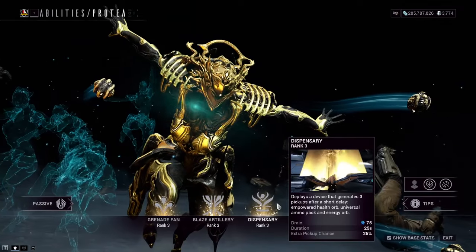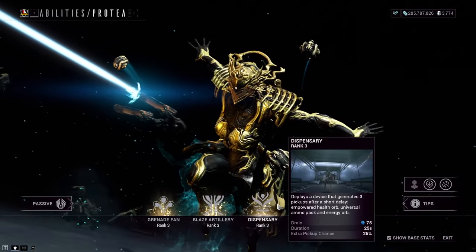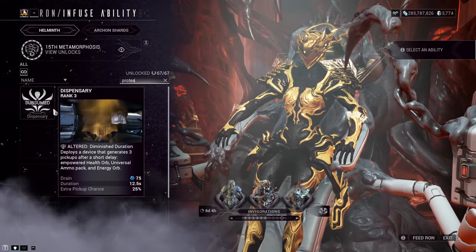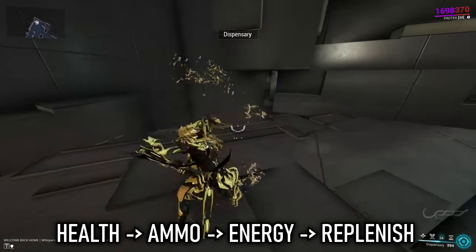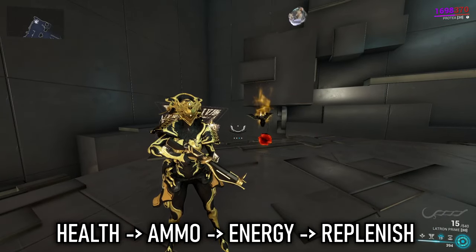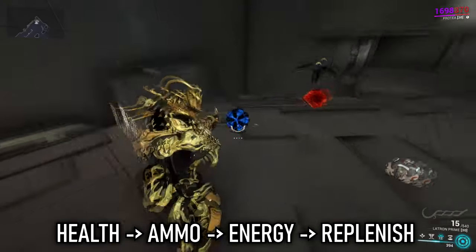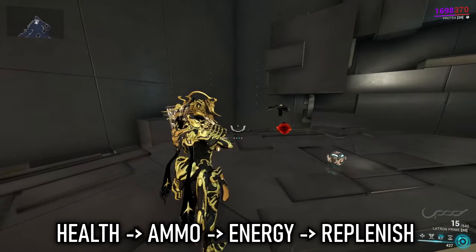Protea's third ability is Dispensary. If you don't know it by now, you will from here: this ability is one of the best in the game for support and quality of life. This is her subsumable ability, and many other Warframes have used this in their builds since the introduction of Helminth. Protea deploys a device that rotates between health orbs, universal ammo, and energy orbs. After the first rotation, the Dispensary detects what you need — so if you picked up an energy orb, it will pulse out what's needed to replenish what's missing, catering to the user's needs.